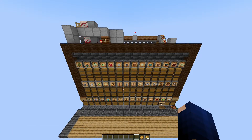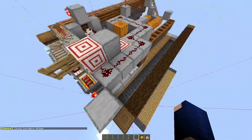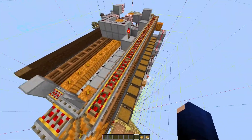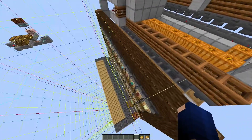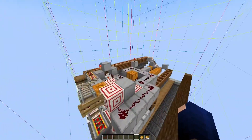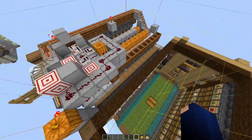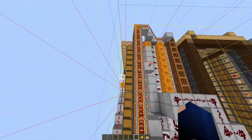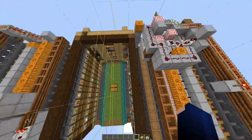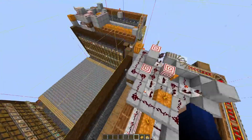If you want to build such a module, it's important to note that these need to be chunk-aligned. If you press F3 and G you can see the chunks in the world, and a module needs to be completely inside one chunk — no chunk borders in between. The first row with the spruce and the rest of the contraption must be inside the same chunk. Here for example the contraption is pushed back a little in the chunk, and each of these modules has its own chunk.